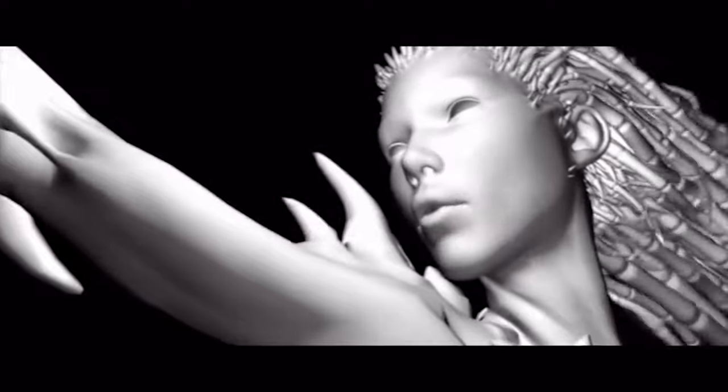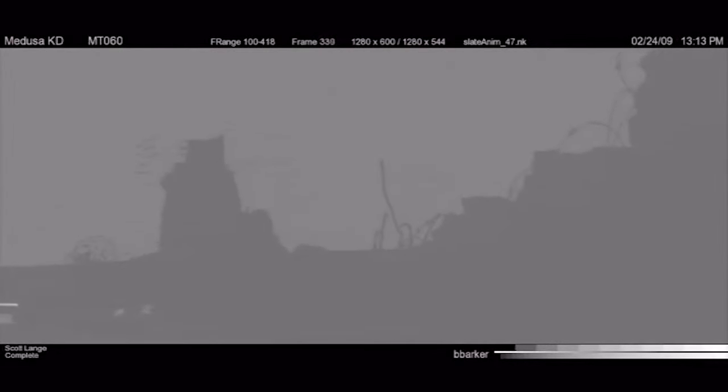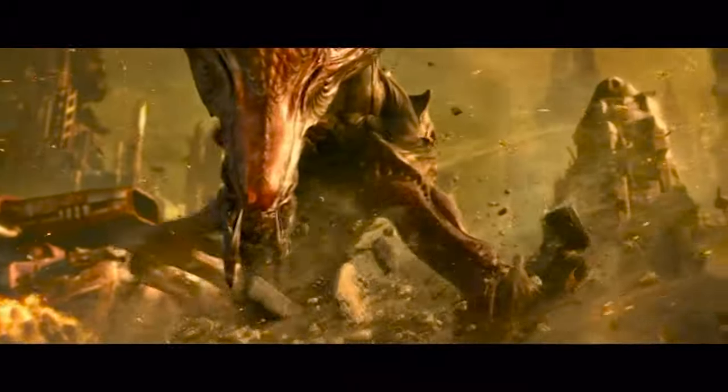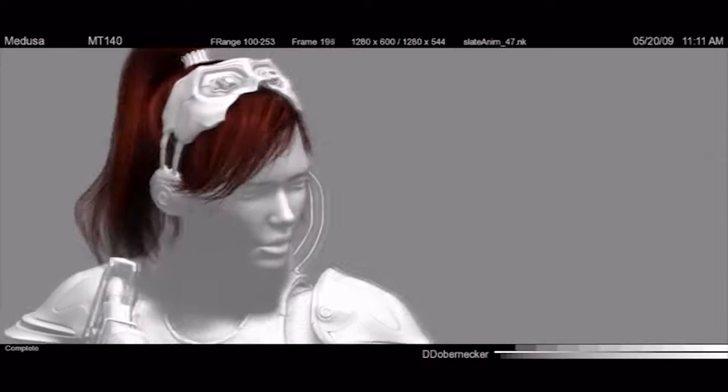We have the simulation process — that's the process of deforming a character using a simulator. The character of Kerrigan presented a number of different challenges: she's seen in three different forms throughout the cinematics. Another simulation task is the simulation of all the hair in all of the shows. In Kerrigan's Dream, you see Kerrigan running around with wind and dust blowing. That presented challenges because we needed to work closely with the effects team and the animators to make sure continuity was there, wind directions were all correct, and her hair was blowing in the same direction as all the dust and ember and fire elements.